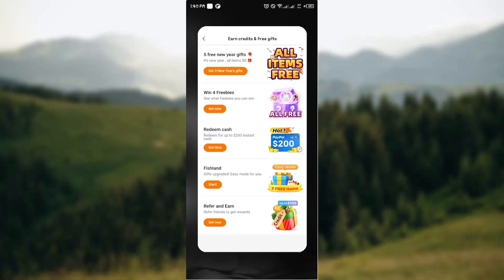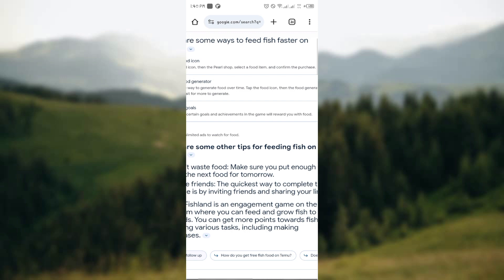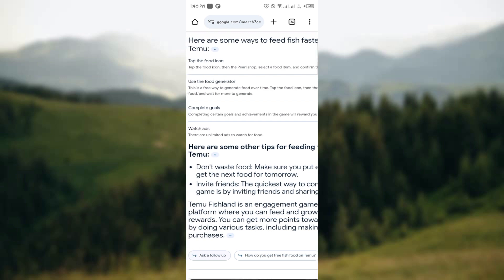I can give you insights on how to feed the fish faster on demo. Some of the methods are: first, you can tap the food icon, then go to the PR shop, tap the food icon you would like to buy, and purchase the food item.